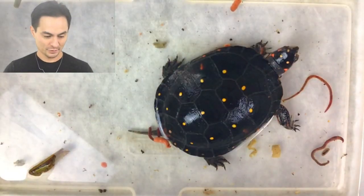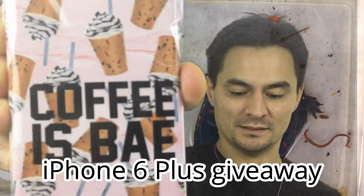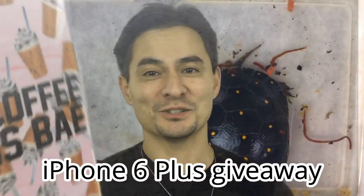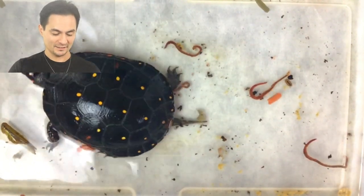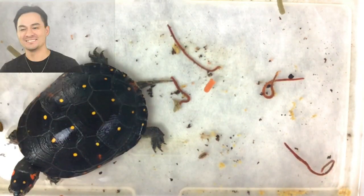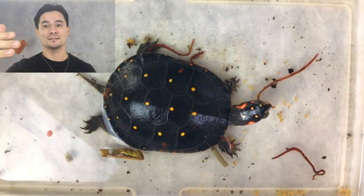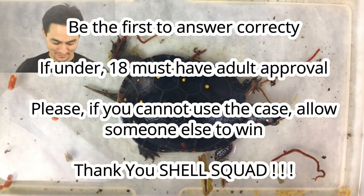Grace, who was here on the last video, might be doing a guest appearance in the future. She wanted to give away an iPhone case to one of the viewers — it's an iPhone 6 Plus case that says 'Coffee is Bae.' It's a girl's case, so you'd need to know someone who'd use it. To win it, comment below and answer this question: if a turtle is under the ice, how does it breathe while trapped under ice? This came up at work recently — first person to answer correctly wins!